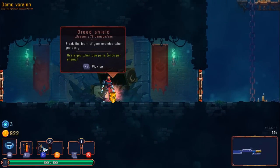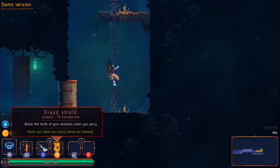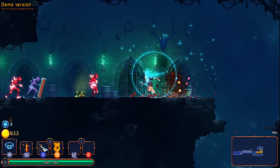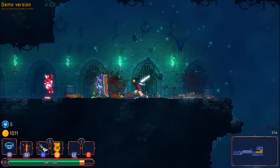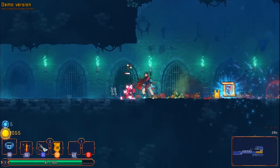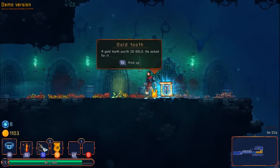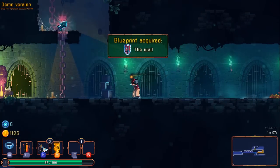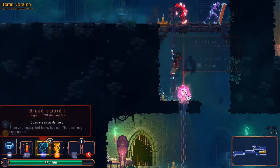Greed shield heals you when you parry, once per enemy — ooh! I gotta try parrying. I should also pay more attention. Got a gold tooth worth 20 gold and a blueprint for the wall. I can parry enemies — I guess I'll pick up the broadsword.